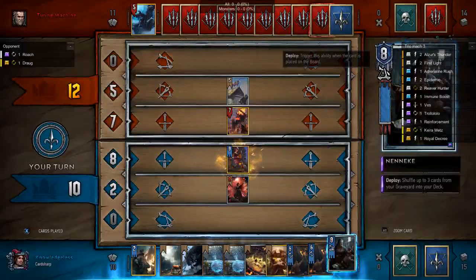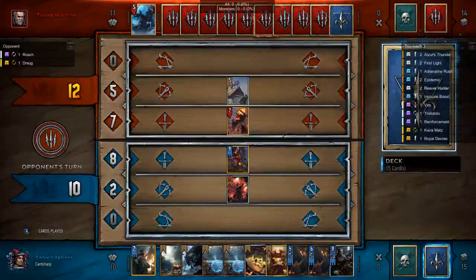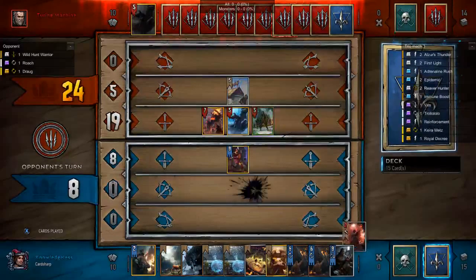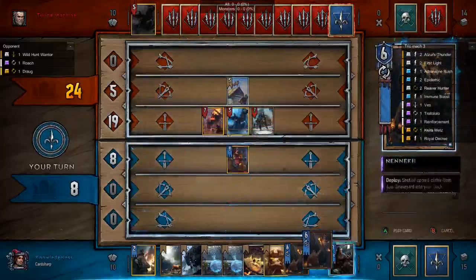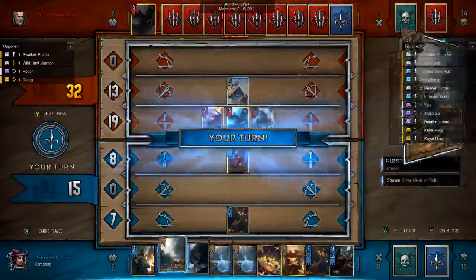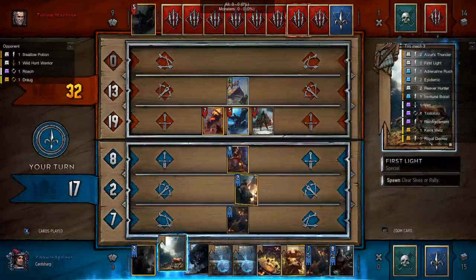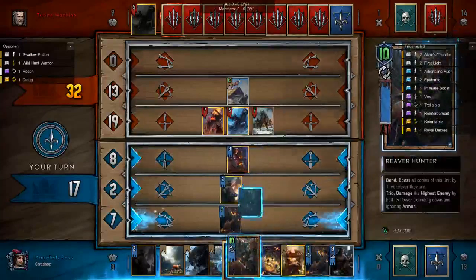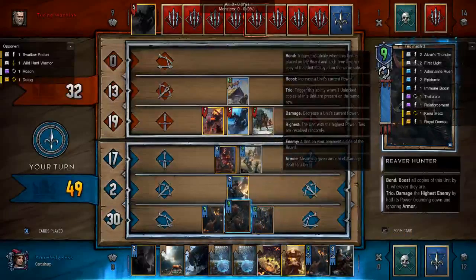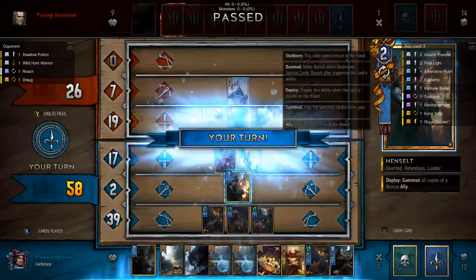The quill is mightier than the sword — then we're going to do some buffing. Now we're going to play the Karamence attack. You might notice that they're uneven strengths — this allows me to protect them from Scorches.